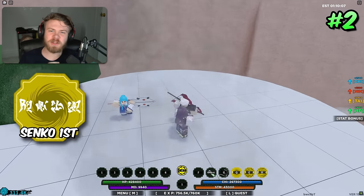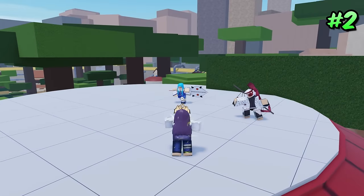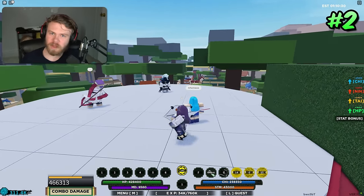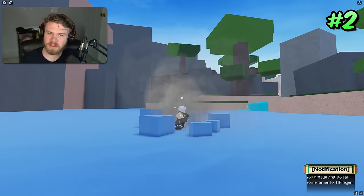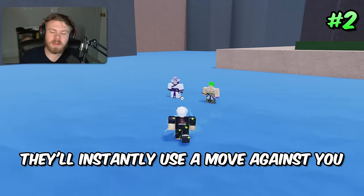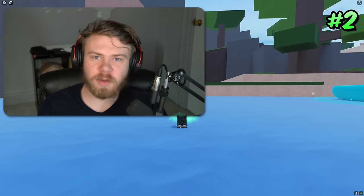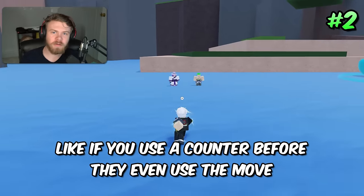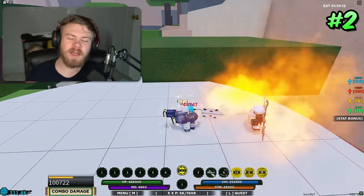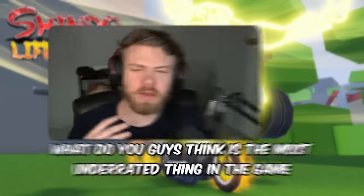Coming in at 2nd place is Senko first. This move is a block-breaking, instant, long-range ability that is equippable to your element slots. It teleports you to the opponent, which allows you to start close-range combos. It block breaks and hit-stuns them so they can't do anything. It's instant, so there's nothing you can do against it — you're going to get hit by it unless you somehow predict it and use a counter before they even activate the move. It's very unavoidable and is an extremely good move that doesn't take up any of your bloodline slots.